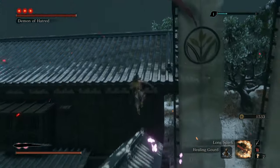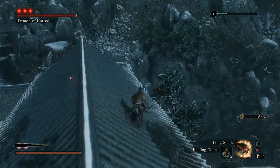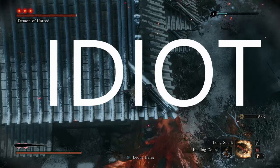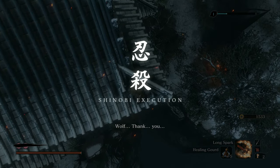Once you're over here, you are home free. Jump on top of this roof, head over to the corner you see me heading toward, and just watch as Demon of Hatred jumps off the cliff like an idiot.